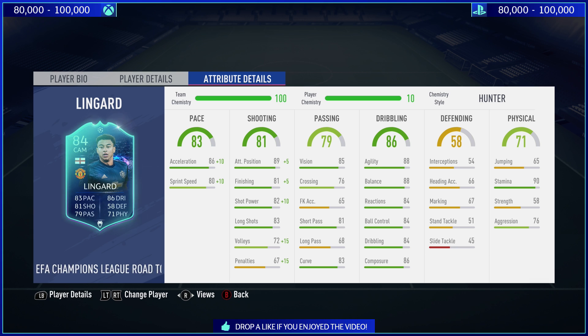In terms of stats that he's got, he looks really good. He really does — the dribbling category looks as stacked as like an Eden Hazard. And the physicality of the card — he's got 58 strength. I can't believe he's only got 58 strength. You've seen the guy, he looks quite strong. But yeah, 58 strength, it's not the best in the world. And in-game, he is actually quite weak.